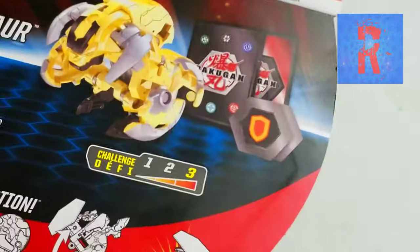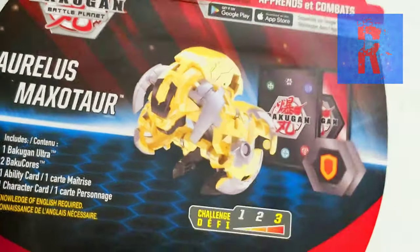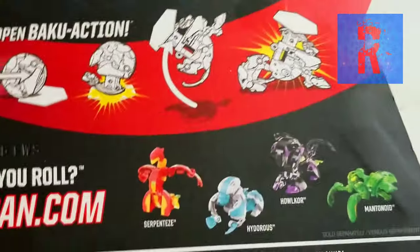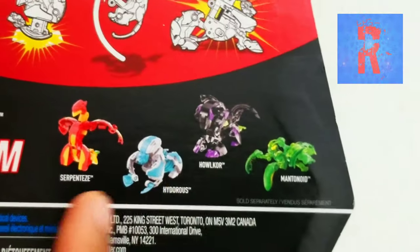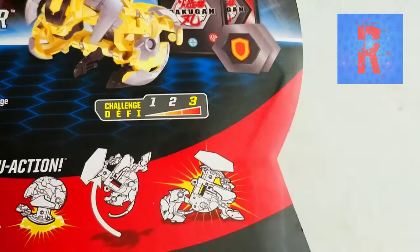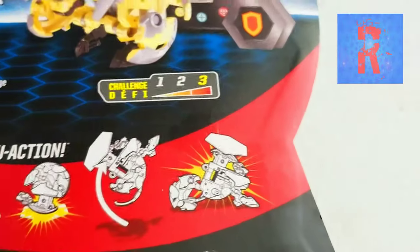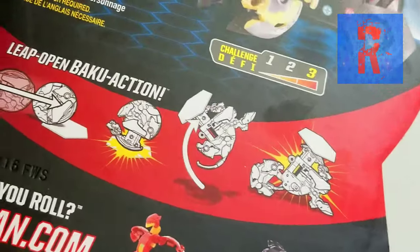And there is Maxitar Ultra. On the back, it actually shows the other Bakugan Ultras, whereas the regular Bakugan shows the other regular Bakugan, so that way you can distinguish which ones are which.